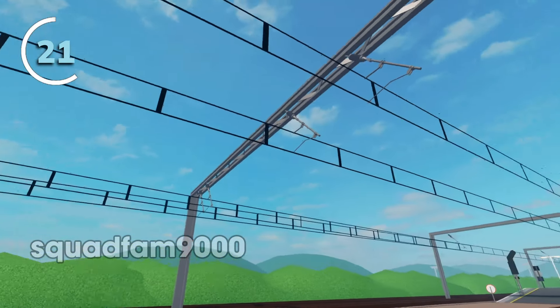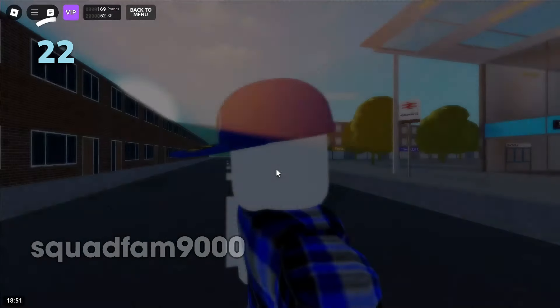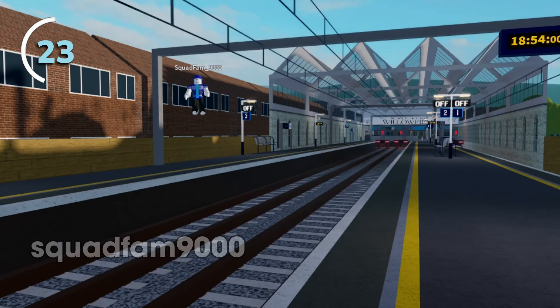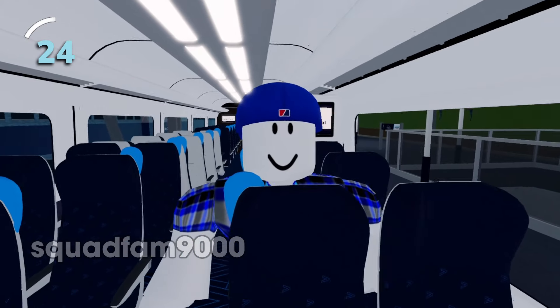Most lines are electrified with overhead wires that are purely decorational for now. You can spawn in the passenger role to roam around the map; however, you'll be respawned if you step onto the tracks. If you want to sit down on the train, press Q or whatever proximity prompt appears.